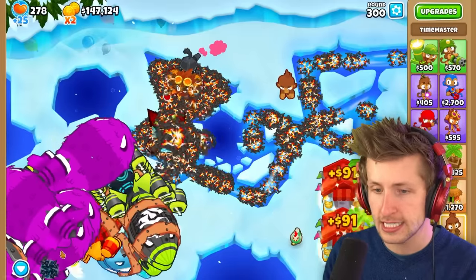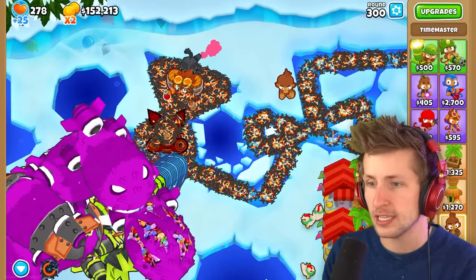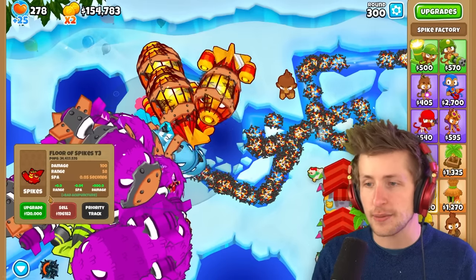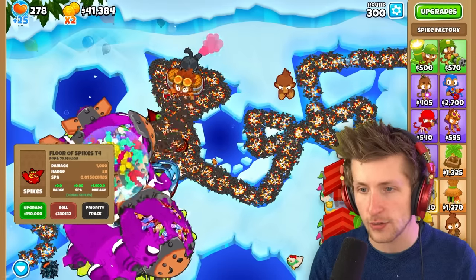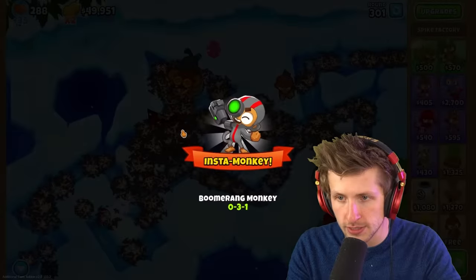This is starting to be a little bit scarier. Alright, I'm going to upgrade it again. The next upgrade adds 900 damage - it's 10 times the damage! Oh my gosh, look at how many spikes it's spewing out. So it's a T10 right now and it does 1,000 damage, and it is annihilating these balloons.